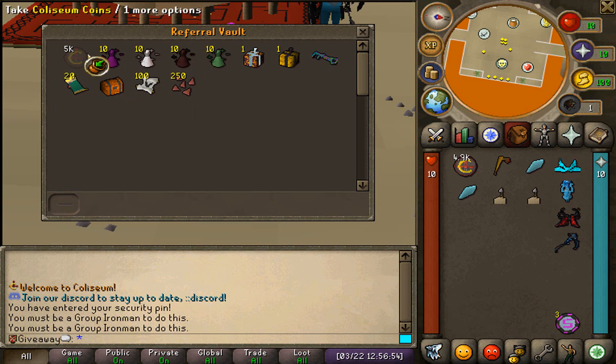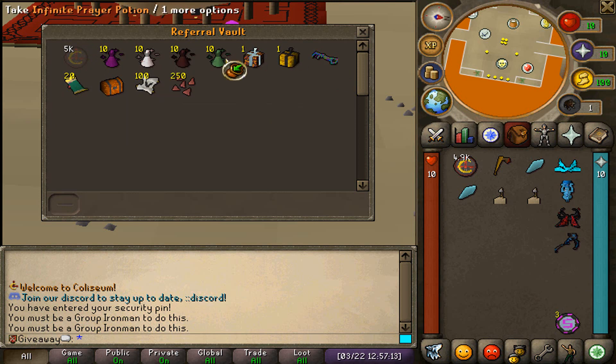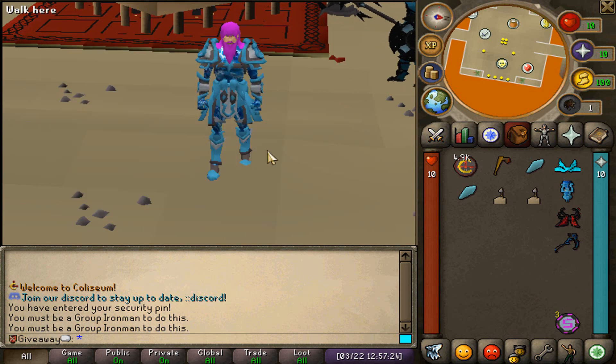Look at these beautiful items right over here. You guys will be able to take one item from the vault per hour, meaning every hour you guys play, you will be able to take one item out of the vault. These are very, very juicy items. So definitely make sure to type in ::vault in-game, and the referral code is going to be Merck to open up the vault.